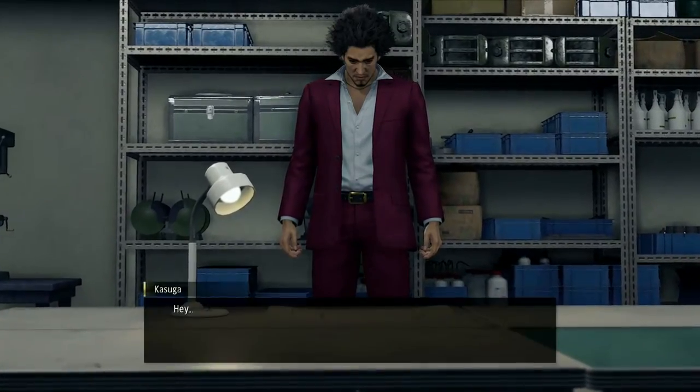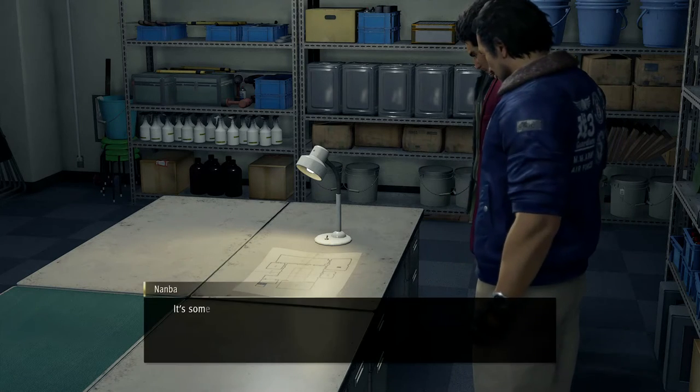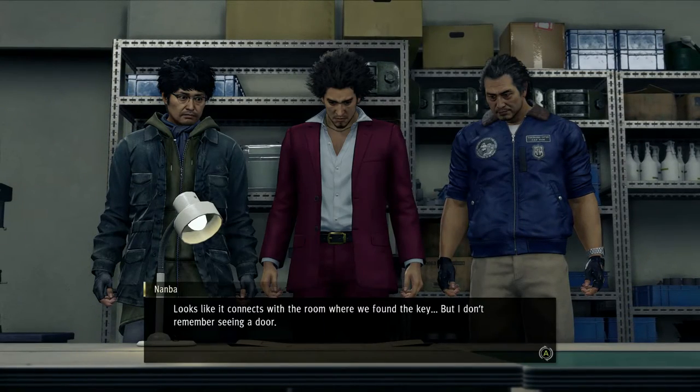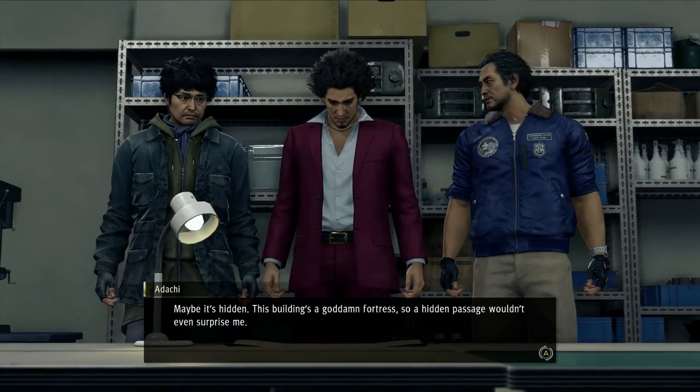Is that a map? It's a freaking map — it's some sort of blueprint for the facility. Interesting. The room where they found the key, but I don't remember seeing a door. Maybe it's hidden, like a fortress. I got safety boots.